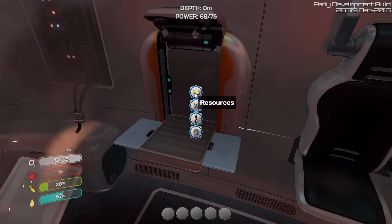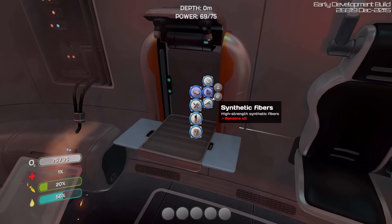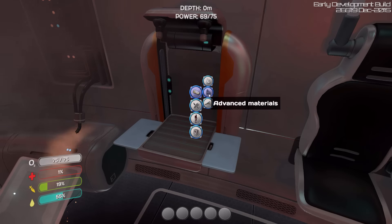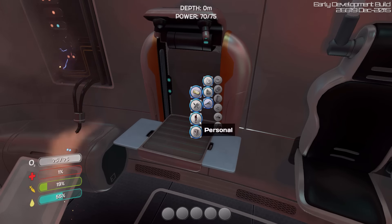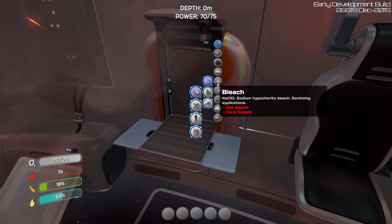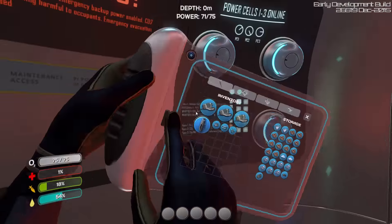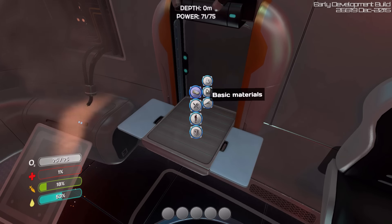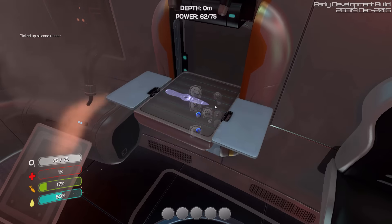Before I get going, I should probably heal myself up. I'm still at 1% health, which — I'm just begging to die at this point. It's been a while since I've played so I kind of forget how to heal myself. First aid kit — I need creepvine samples and bleach. To make bleach I need salt and coral. To get coral I'm pretty sure I need a knife. To make a knife I just need titanium and silicone — that's really easy. Let's make my silicone first, and now I can make my knife. Beautiful. My first weapon.